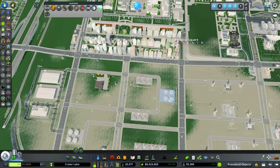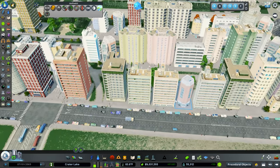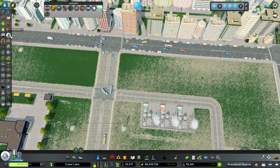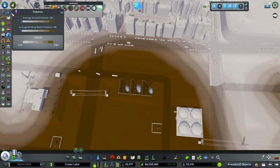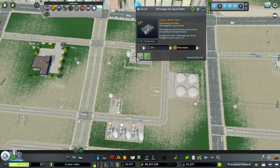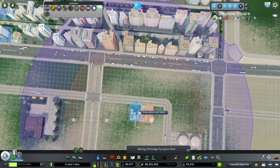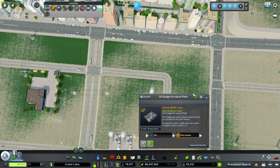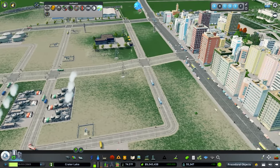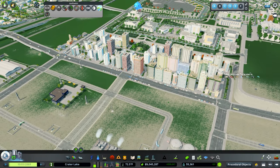While we're over here before we move on, these buildings right here have been throwing out sickness notifications - they've been routinely getting sick. It's because these oil sludge pyrolysis plants are a little too close. If we come over to the pollution tab, you can see the pollution is affecting those buildings. So I think what we're going to do is just move these guys down - it's not a huge move, but honestly if you lived there and were getting heavy methane or obnoxious gases in the air, it would be unpleasant and would drive down land values even more than they already are.